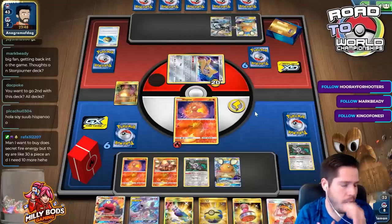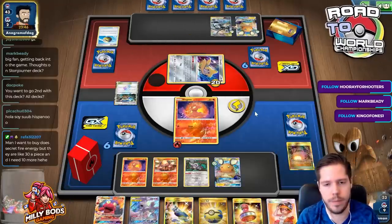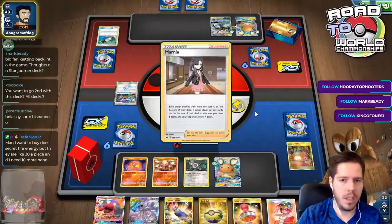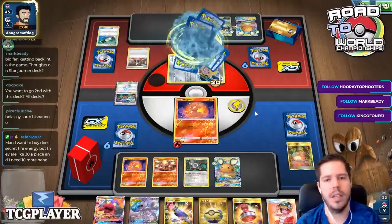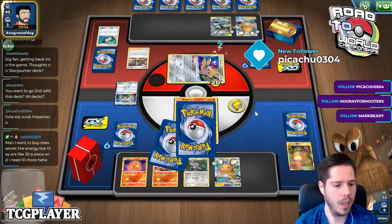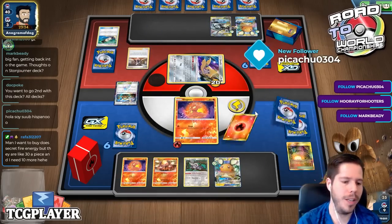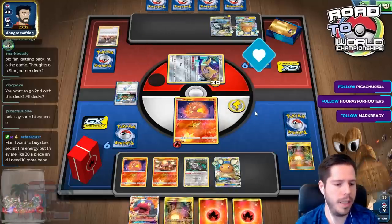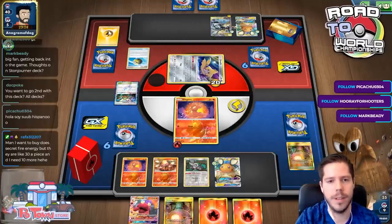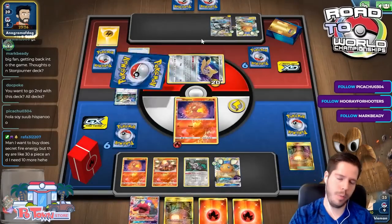In my opinion you should go second all the time. We get Marnie - that's fine. When it comes to buying those secret Fire energies, they're about 30 each and you need 10 more - the energies are definitely very expensive. Did my opponent pull this off? He needs Coco Prison plus a switching card off of his Tina - and there's the switching card.